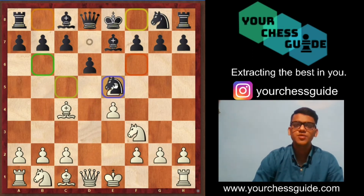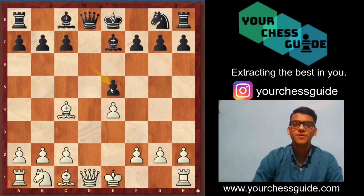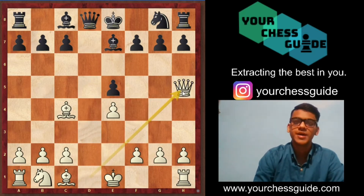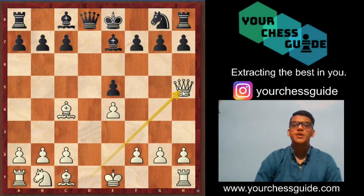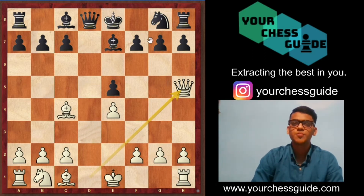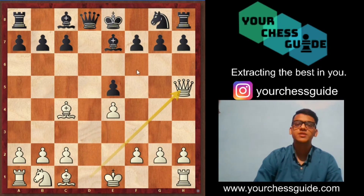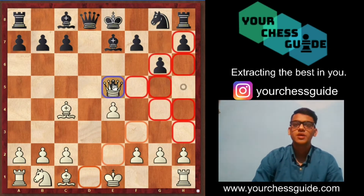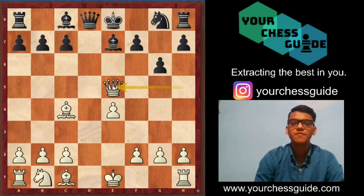If there is knight into e5, then white can simply play knight into e5, pawn takes e5, and go for queen h5 creating a double attack. Now white is threatening to capture the pawn on f7 as well as the unsupported e5 pawn. Black has to save the king, so black will go for g6, and now white simply takes the pawn on e5 and is a pawn up right from the beginning.